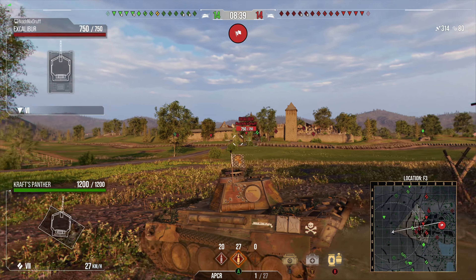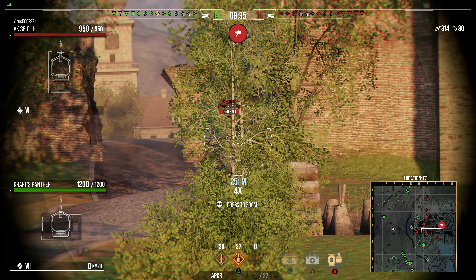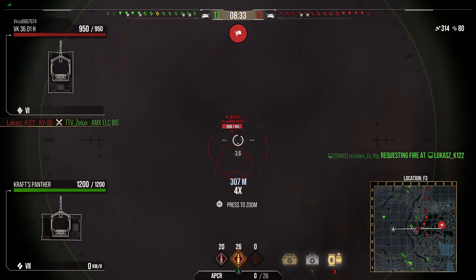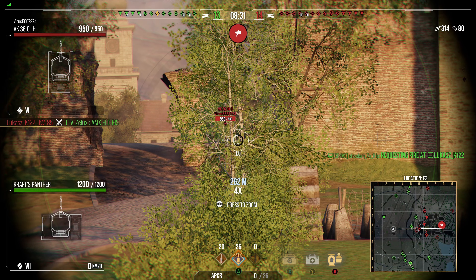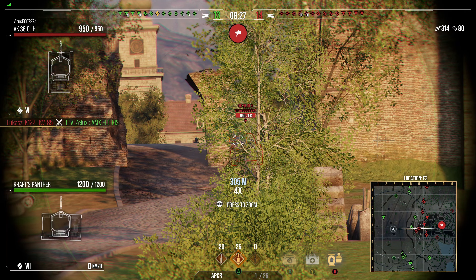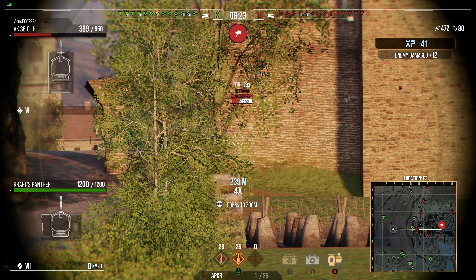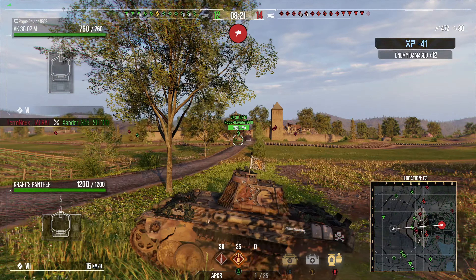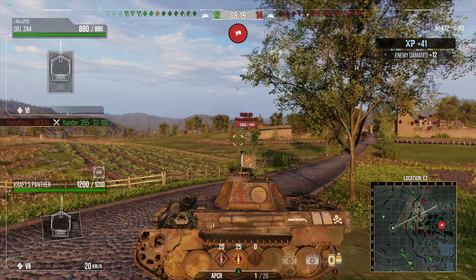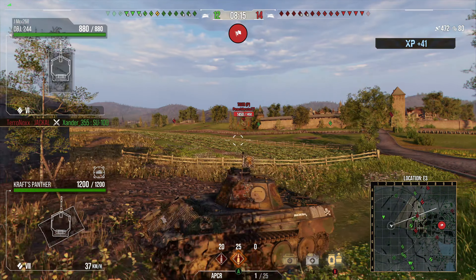Hellcat, VK36 — oh, and look over there, we've got a Tiger P. Let me see if I can get a shot on this VK before I push up. I missed the first shot, but managed to hit him in the turret with the second shot. Looks like he's also headed into town. There's that Tiger P, but I don't want to take the shot yet — let me get closer to cover.